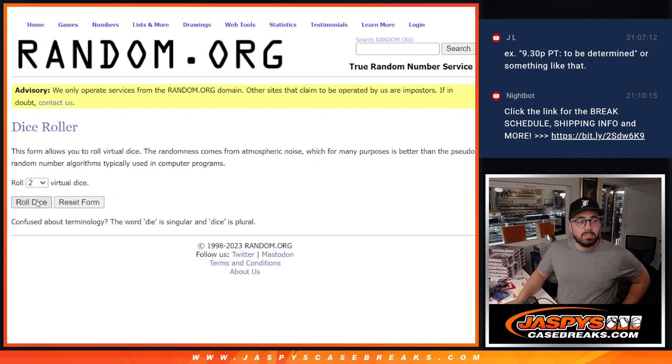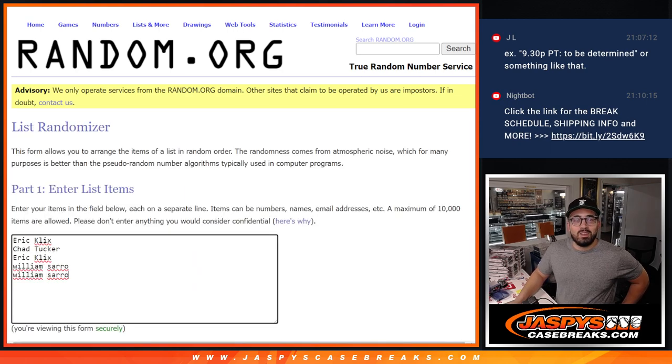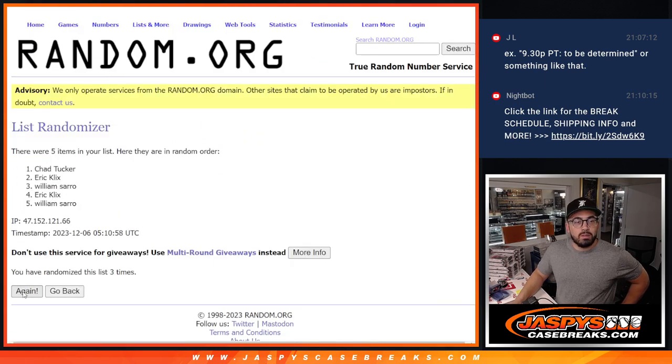What does the dice tell us to do? Roll dice. A 4 and a 3 is going to be a 7. Here we go: 1, 2, 3, 4, 5, 6, and 7. There we go — the first on the top. William, you get that free spot. That is awesome. Congratulations, William, you get that extra spot.